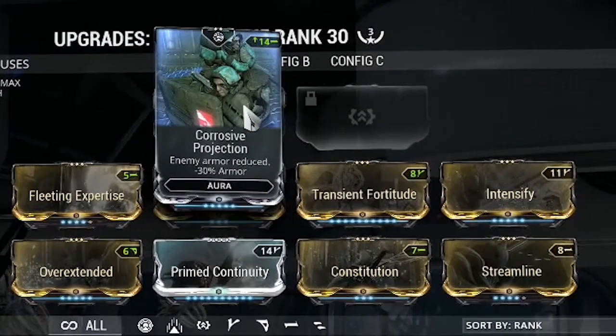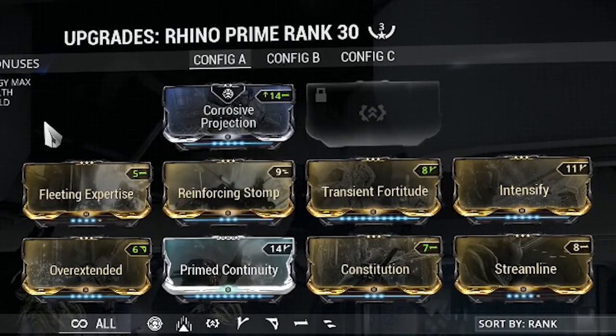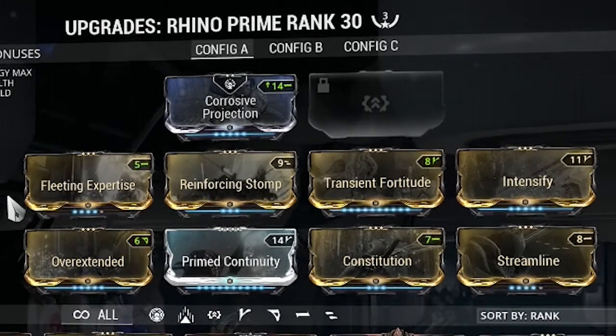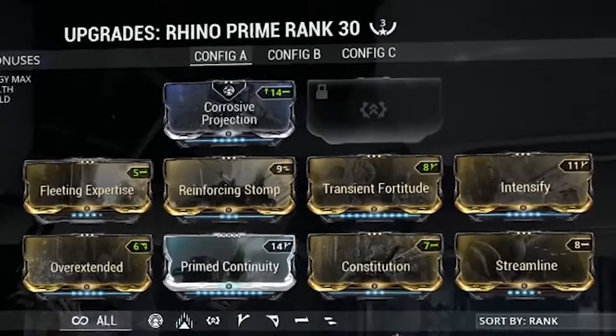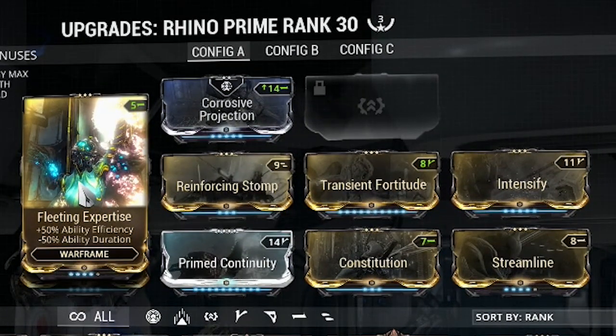I'm using Corrosive Projection as my aura. You can use whatever you like — if you want to use Energy Siphon, you can. It's totally up to you. I'm using Fleeting Expertise and Streamline, and this is really important because you're going to be constantly using your four, which is the stomp, and it costs so much energy that running without Fleeting makes it more of a burden than a good thing.